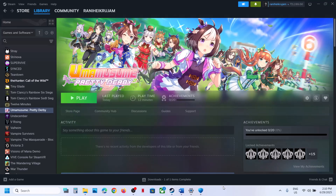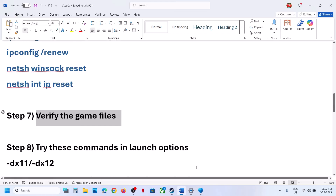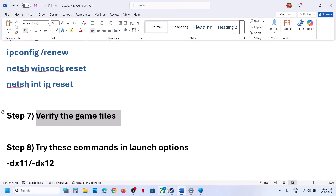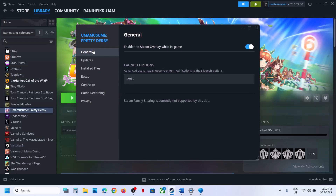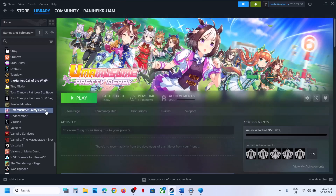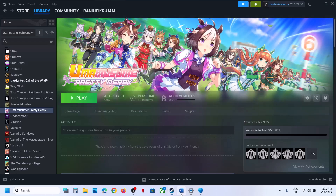The next step is to try Steam launch options. In Steam, right-click on the game, select Properties, and go to the General tab. Type -dx11 in the launch options field, close the window, launch the game, and check. If still not working, try -dx12 instead, launch the game, and check. If still not working, remove the launch option and follow the next step.